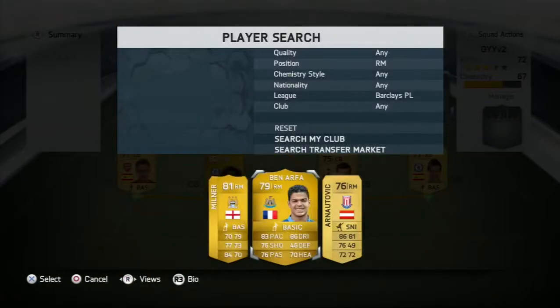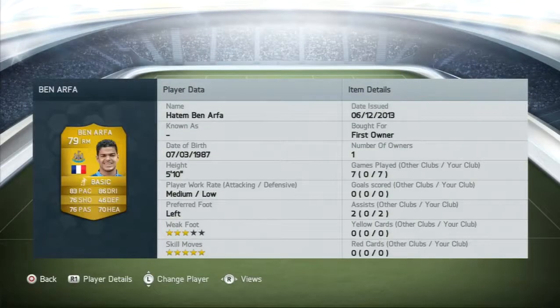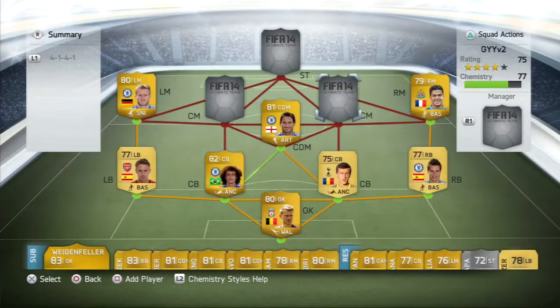For the right mid spot, we're going to put Ben Arfa. If you didn't want to get Ben Arfa because you don't like the five-star skills, then definitely get Arnautovic — very, very good player indeed. He played seven games for the club.